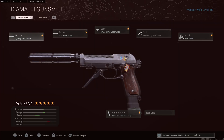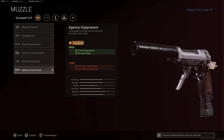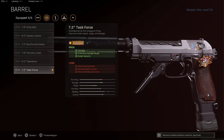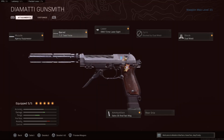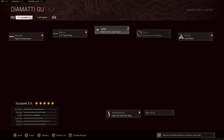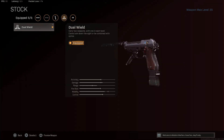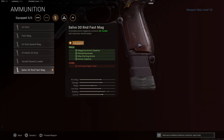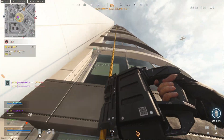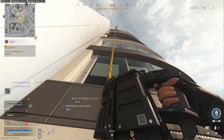To start off, we're going to be using the Agency Suppressor for sound suppression and damage range. The barrel we're using is the last one for the most damage and effective damage range, including bullet velocity. The laser is the one with the most hip fire accuracy because we are going to be using dual wield on these. For the ammo we're using the last one for the most amount of ammo and reload speed.